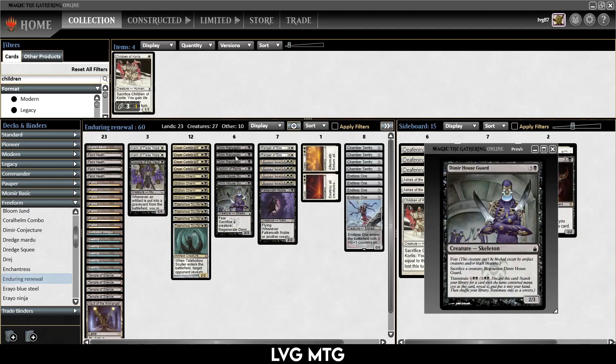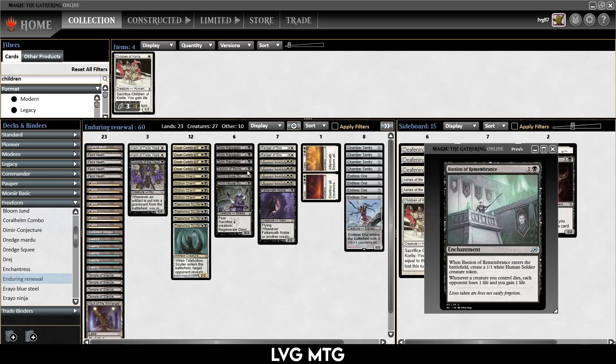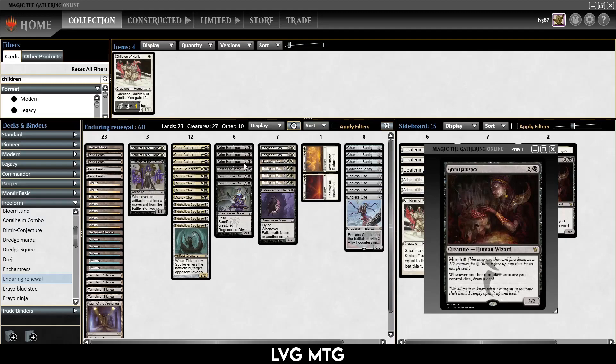Another way to go off is with Grim Haruspex. Whenever a creature dies under your control, you draw a card. This means that with an Endless One, you can draw basically your whole deck. The only downside is that you can't draw any of the creatures in your deck because Enduring Renewal doesn't allow you to draw creatures anymore. So that's why we have Bastion of Remembrance — an enchantment that whenever a creature dies, they lose a life and you gain a life. That's a win condition you can draw into when you have Enduring Renewal and Grim Haruspex but no way to drain your opponent.